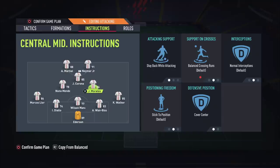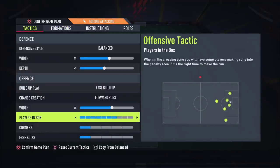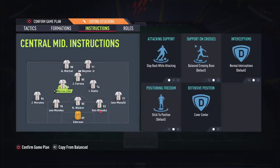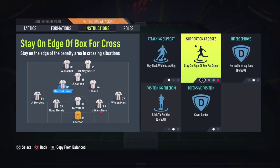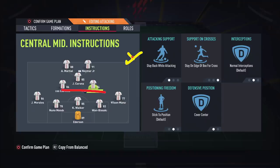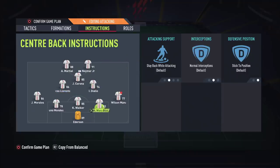For the left and right center mids, I put them both on stay back while attacking. If you leave them on balanced support, the players-in-the-box number affects their behavior. My typical setup is Neymar, Tita, and Martial up front with someone like Morales at fullback. For the most defensive option, put one of them on stay on the edge of the box so you always have at least one man back to recycle the ball to.